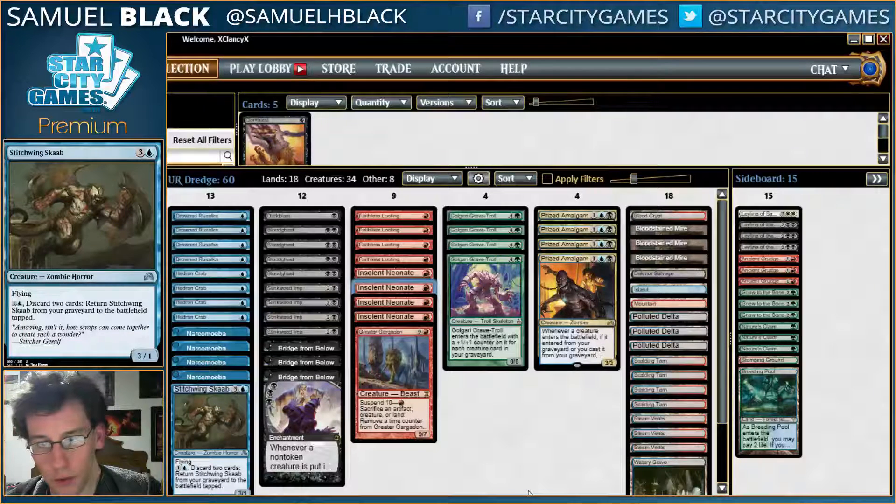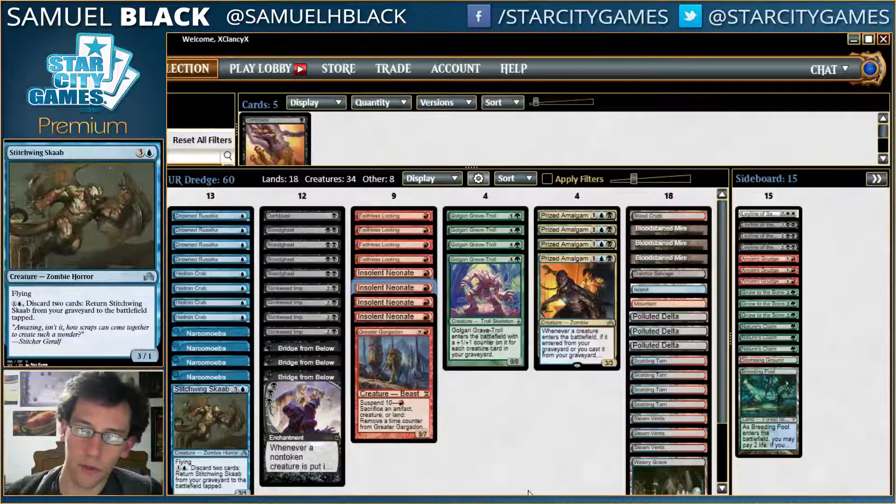Having 3 lands is a really big deal, because it means that when you're dredging you can cast a Faithless Looting that you find, which is why I like having 2 Dachmor Salvages. It means that if you start with 1 land and then you're just pressed into dredging from there, because it's the best thing you can do, you can eventually dredge into 2 more lands to get to 3 to Faithless Looting. And obviously if you start with 1 land it's going to be Steam Vents, so you'll be fine.